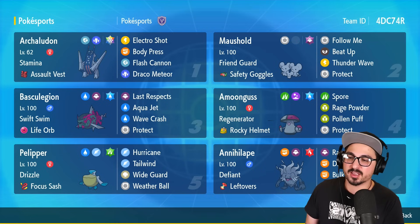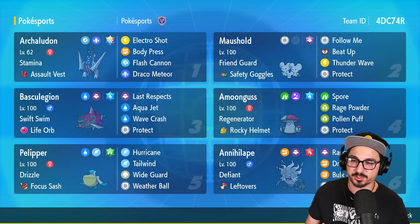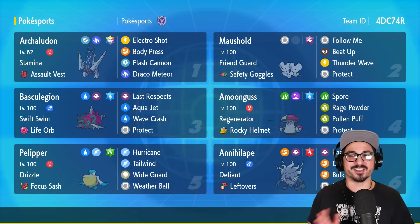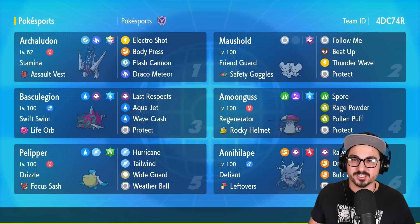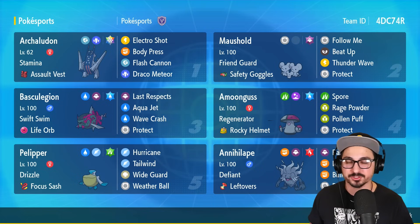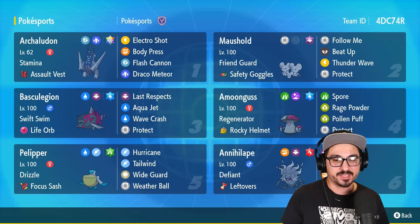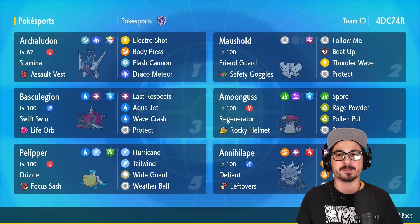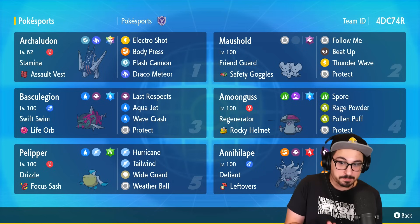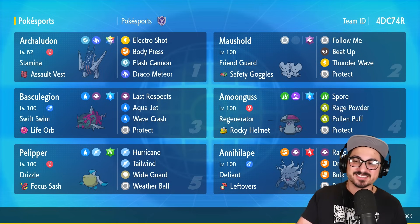We have here an Assault Vested, Stamina Archaludon. A lot of Pokémon running Body Press stuff have to take a turn or two to set up their Iron Defenses. Archaludon doesn't even have to do that — it just has to exist and its defenses will raise. That opens up the Assault Vest, which Iron Defense users can't run. We pair it with a Friend Guard mouse hold, beat it up to plus four, then Body Press until the end of time. We can also run a special set with Body Press alongside special attacking moves, since Body Press uses your Defense stat.